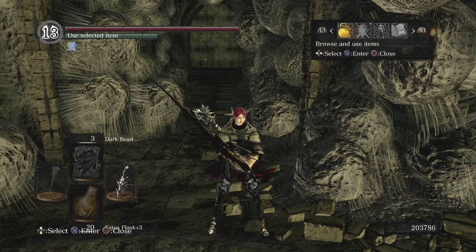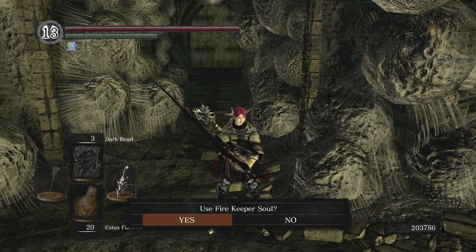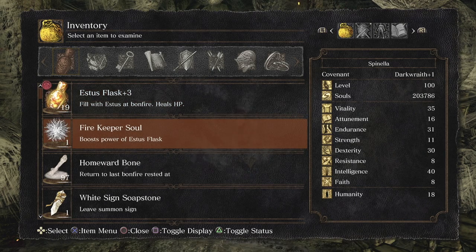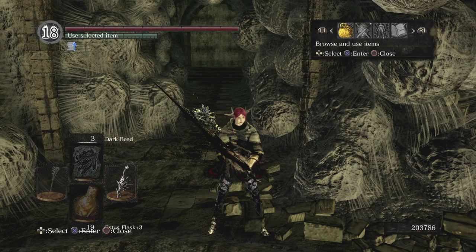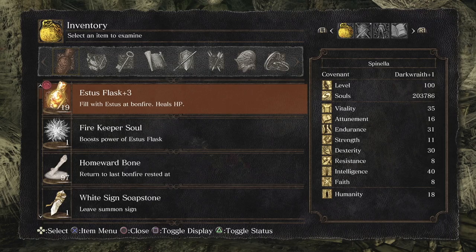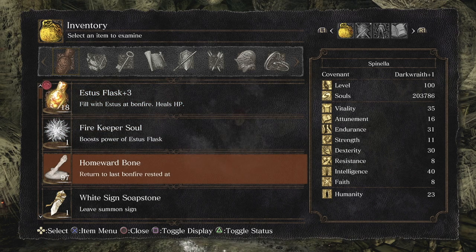The first of those is the Firekeeper Soul. When combined with this glitch, we can use one soul to gain five humanity at a time, and we need to do that because we need 30 humanity. We're going to be donating that to a specific covenant, and that will unlock a door that will complete our farming route.